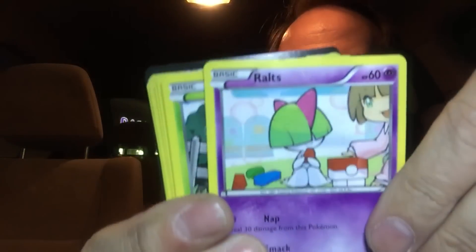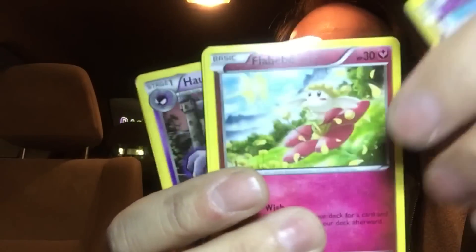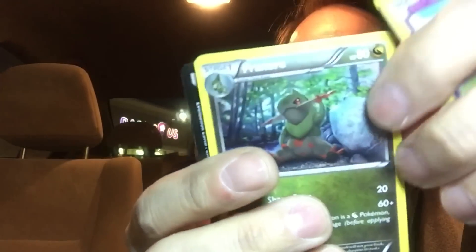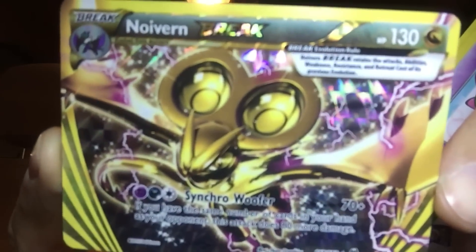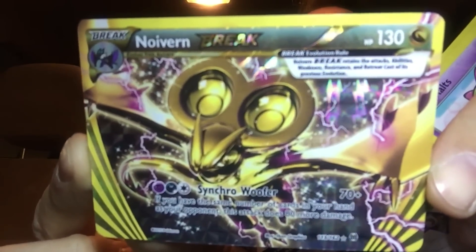Second pack. We got a Mewtwo Spirit Link card right there — that's pretty cool. And then this is the Neuvern Break card. Look at this nonsense — holy moly. That's just amazing, look at the foil in that. That's pretty cool. My boy picked that right out of the pack. I said I knew that one was lucky. You were right.